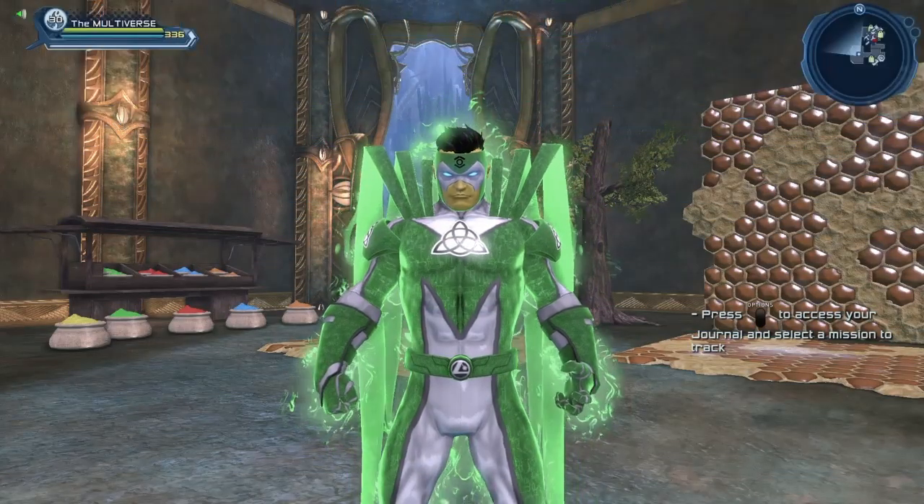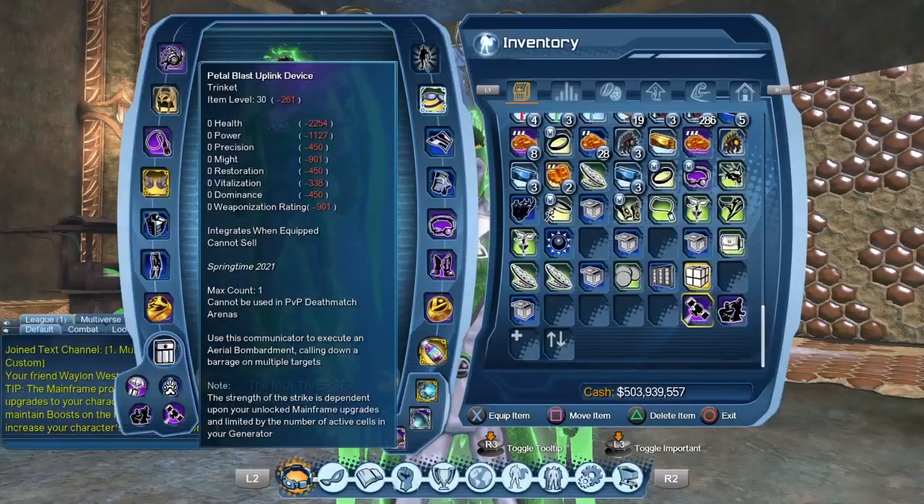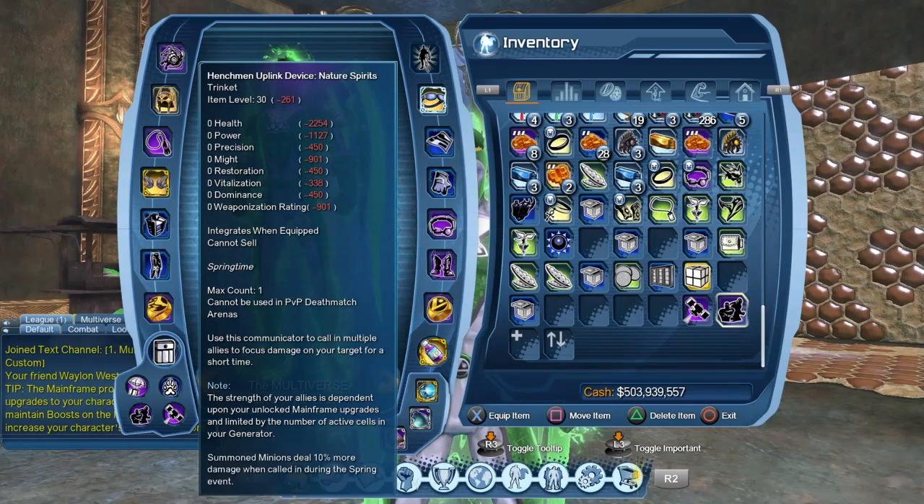Hello heroes and villains, welcome to Multiverse. Today we are going to take a look at the Petal Blast Uplink Device and the Enchman Uplink Device Nature Spirits. So let's get this party started.